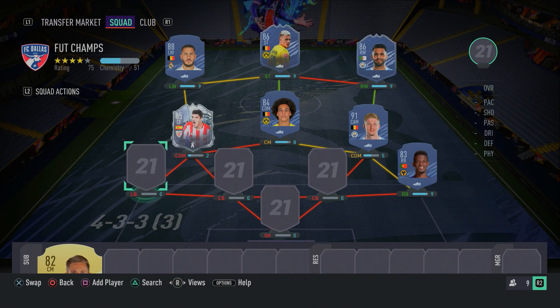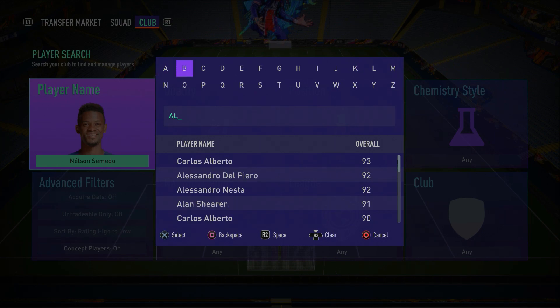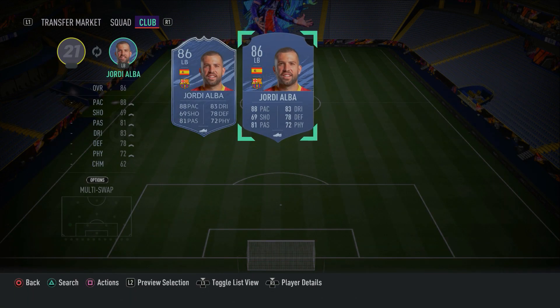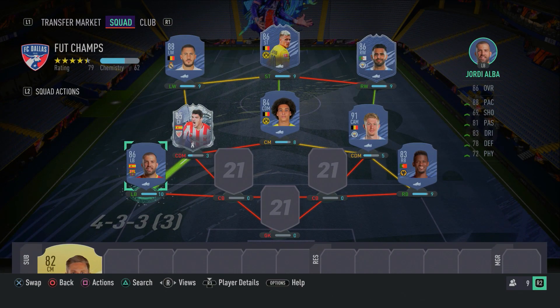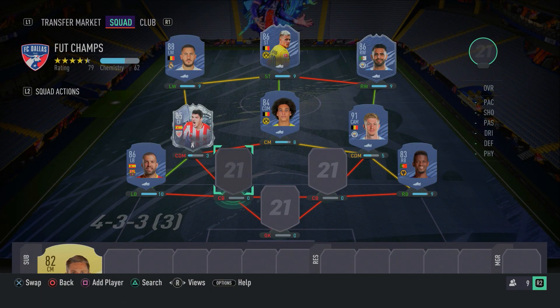In the left back spot, we have Jordi Alba. Typically, if you're building a La Liga team everyone goes with Ferland Mendy, which is understandable because Mendy is incredible. But I do think Jordi Alba is underrated. He's got the pace, really high agility and balance, and he's very good on the ball. You can make those overlapping runs with him. In terms of defending, he's great as well. Having a fast defence allows you to push higher up the pitch, play a higher depth, and pressure opponents. Jordi Alba is a great card - good on the ball, good at defending, very pacey.